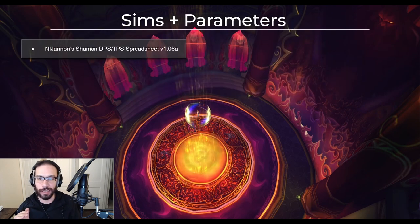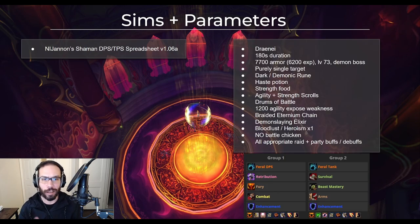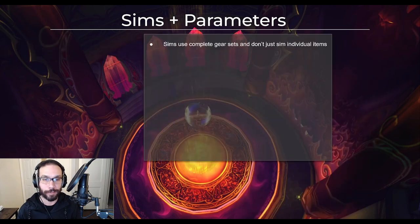Let's get into the different parameters I used for phase 5 release. Still using Nojana's Shaman Sheet, an excellent resource that I'd highly recommend. All appropriate raid, party, and personal buffs and debuffs will be applied here. This is purely single target. These sims are done against a high armor boss, but with the prevalence of armor pen in this tier, low armor boss gear sets will be explained too. Since a large majority of the bosses in Sunwell are demon, I went ahead and simmed these with demon slaying. Sims use complete gear sets and don't just sim individual items.